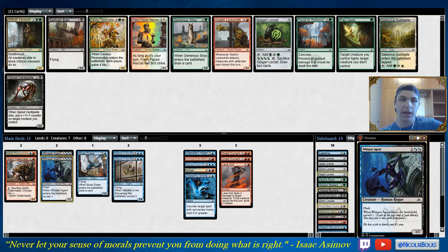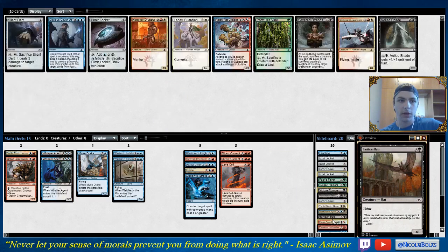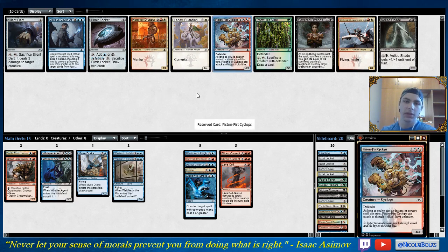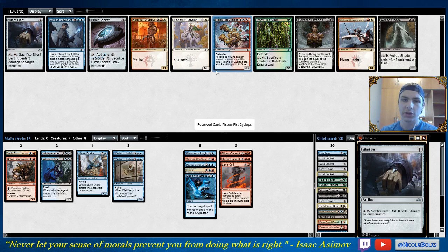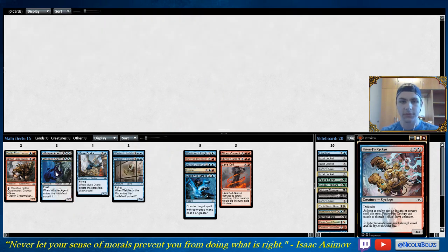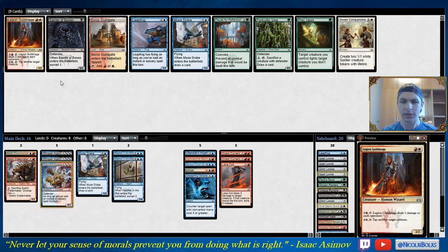Then a pretty blank pack — we're going to take the Fresh-Faced Recruit, hopefully not have to play it. It doesn't really fit with what this deck is doing. Piston Fist Cyclops is just a fine defensive card. We don't want multiple Devious Cover-Ups — we already have multiple counter spells. Sky Knight Legionnaire this late is quite surprising to see. I don't like Silent Dart, so we're easily going to take the Piston Fist Cyclops. Very late Boros cards — Sky Knight Legionnaire and Legion Guildmage are both quite strong.